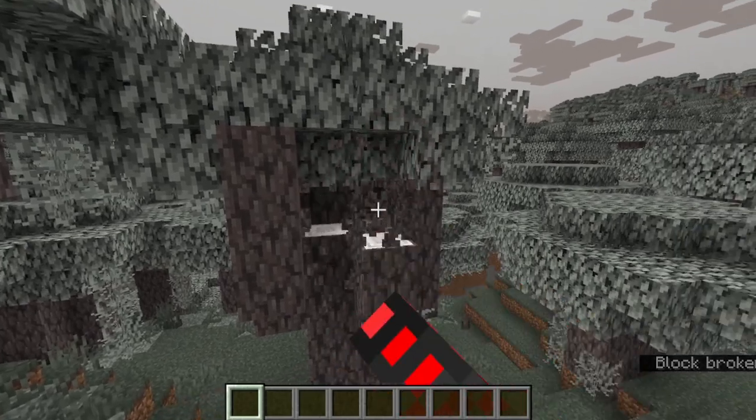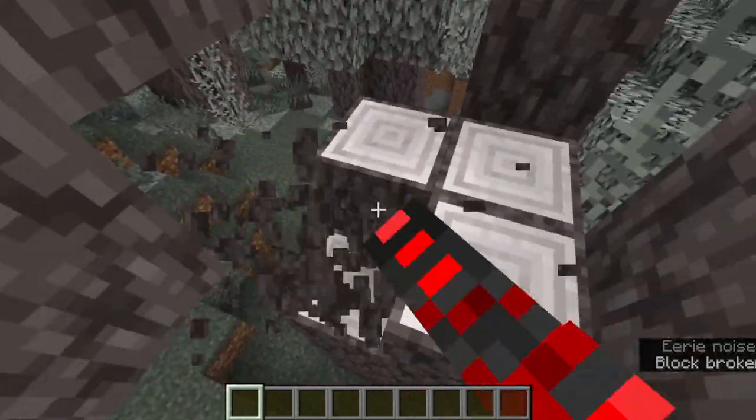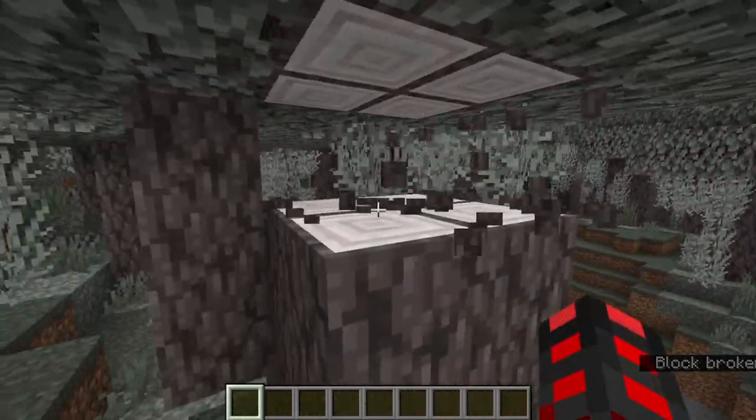If you start mining down the trees, occasionally you'll find a Creaking Heart, but not every tree has one. So you can't just go in and manually destroy all the trees looking for the heart.